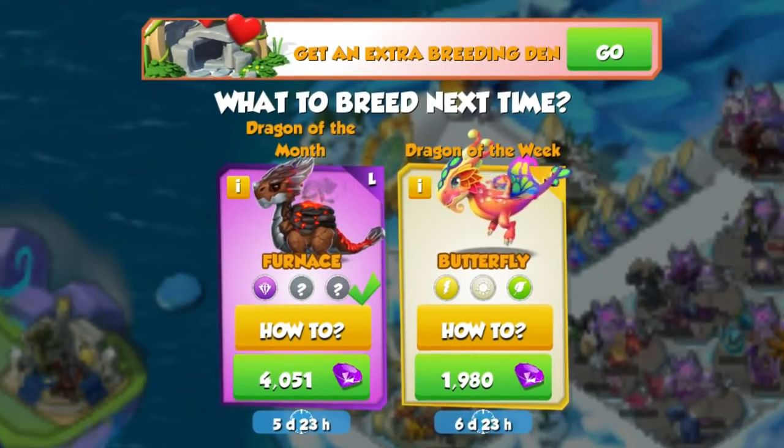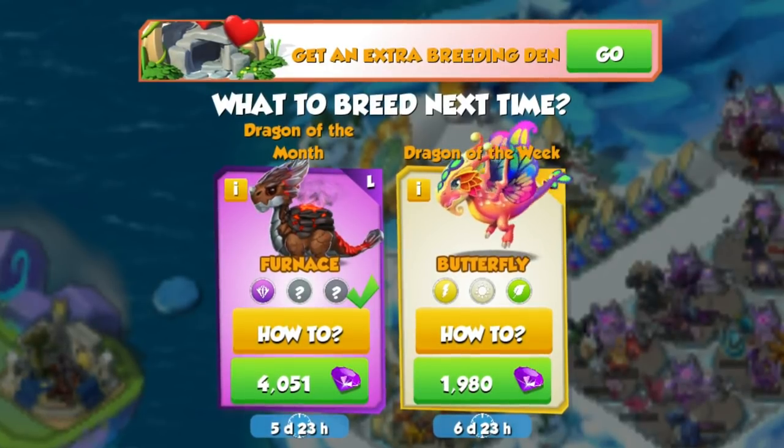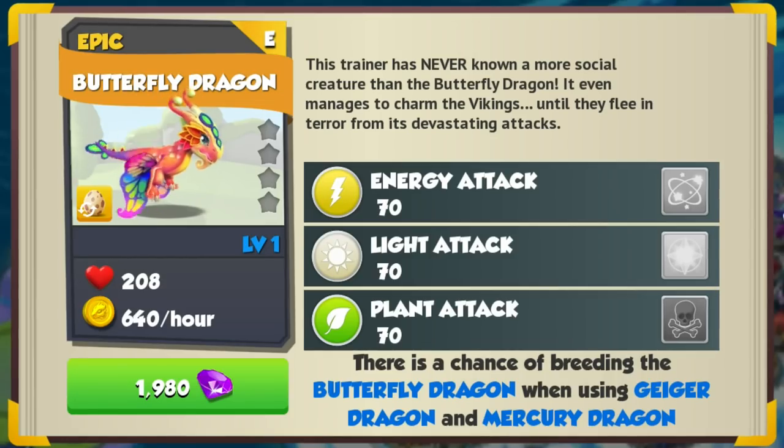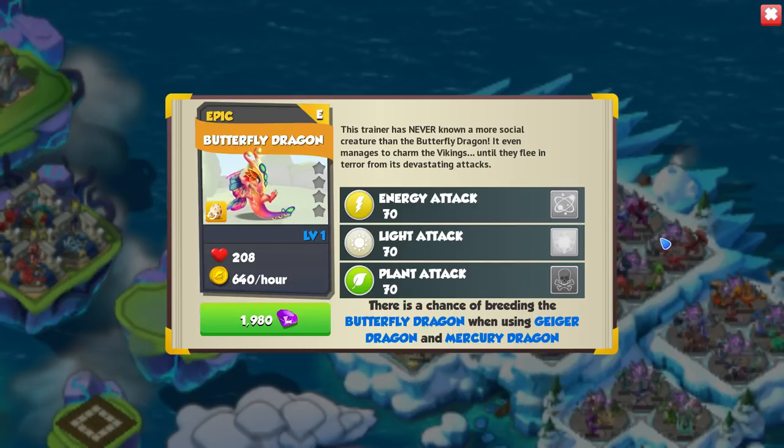Hi there! One of my favourite dragons in DML is now available to breed as the Dragon of the Week. The Butterfly Dragon is an epic with the energy, light and plant elements with a base attack of 70. I adore this dragon, so let's look at our chances of breeding it.